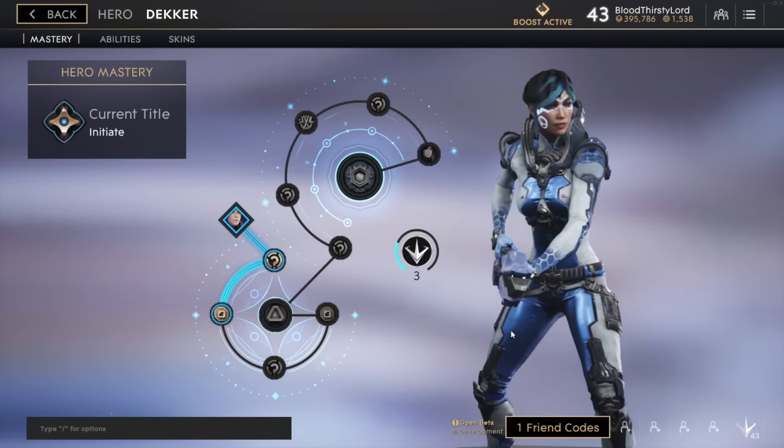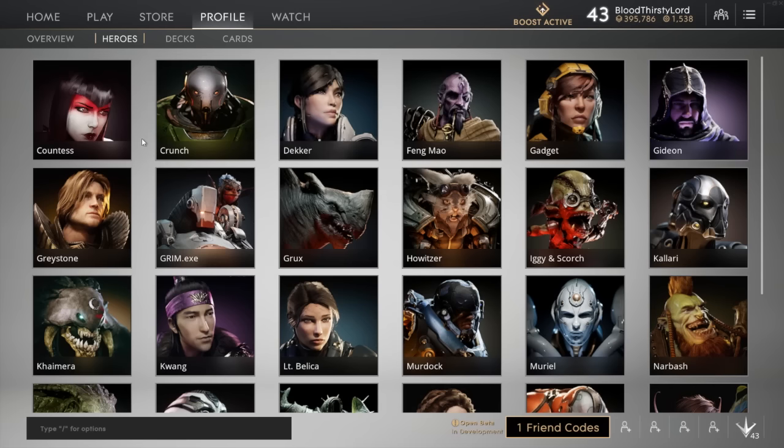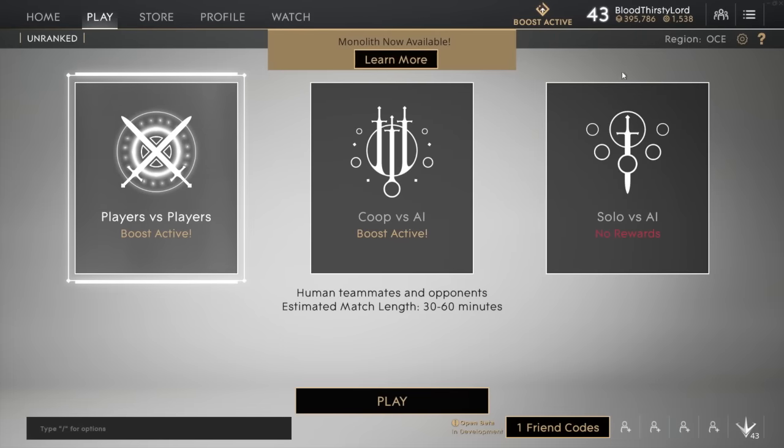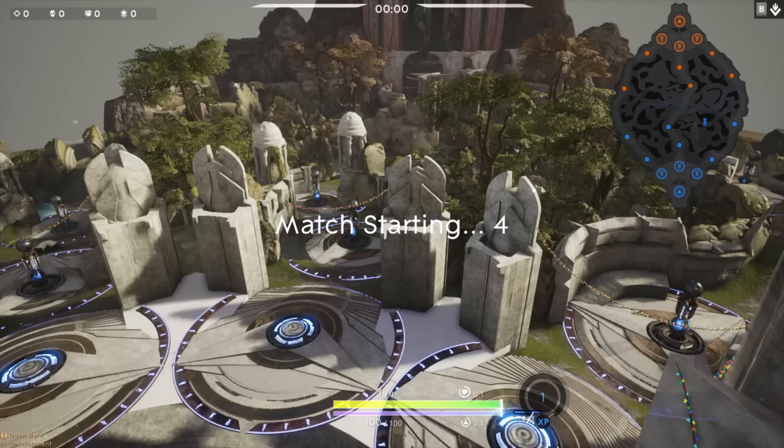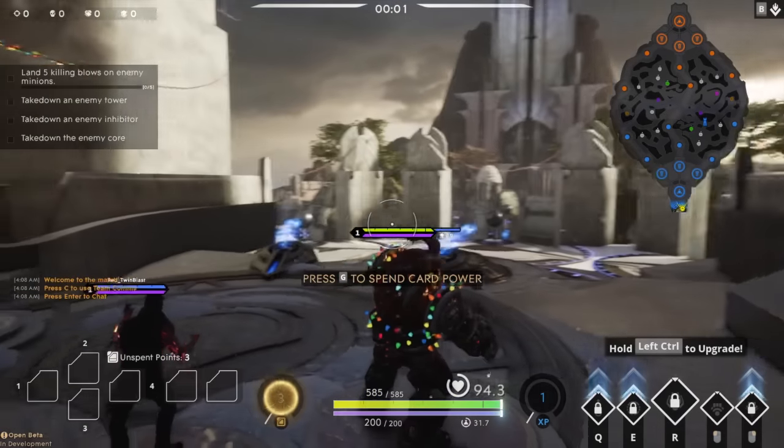There's also a change within the actual map, Monolith. If you load into Monolith, it's a pretty amazing experience. We went into Solo vs. AI to showcase that part of the map under the Christmas theme. As you can straight away see, even before you enter the match, you can see Christmas lights just hanging off the map around certain parts of the terrain.